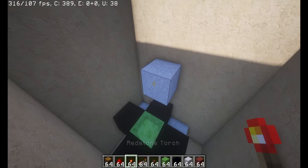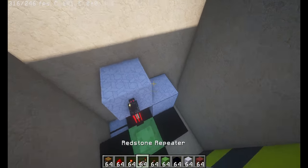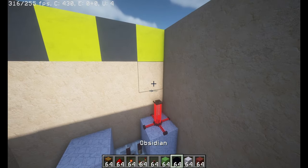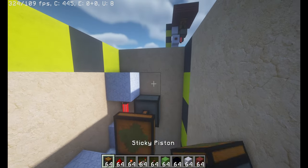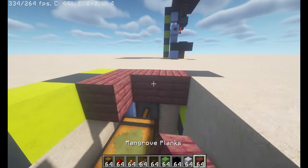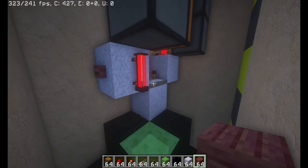Next, all you have to do is place a redstone torch on the side here, with a block, and then a two-tick repeater facing into this wall, facing into another block here, with a torch, and one more block on top. Then you need two sticky pistons facing in, one facing up, and then this is going to be your ground block here. I'm just going to fill this in with some mangrove, just because I think it looks nice.